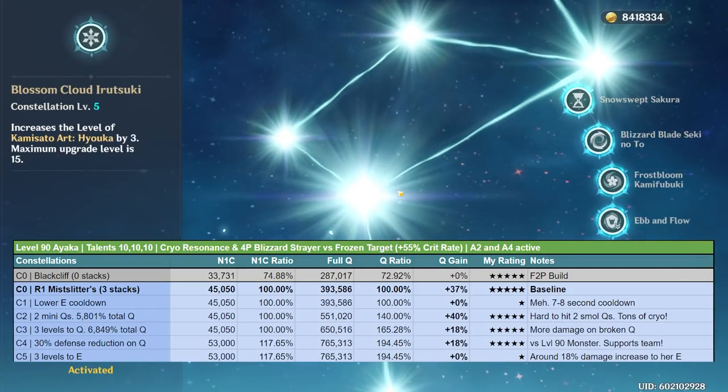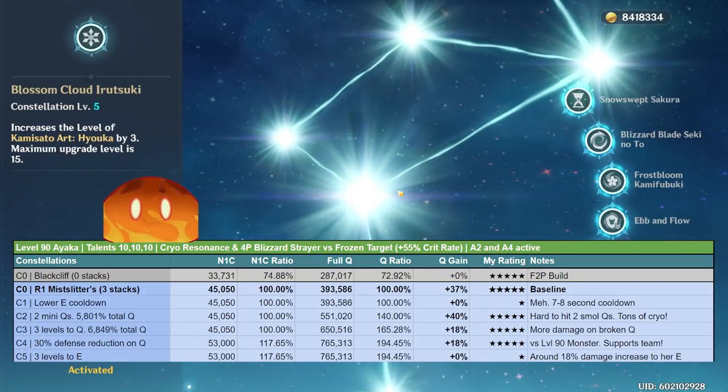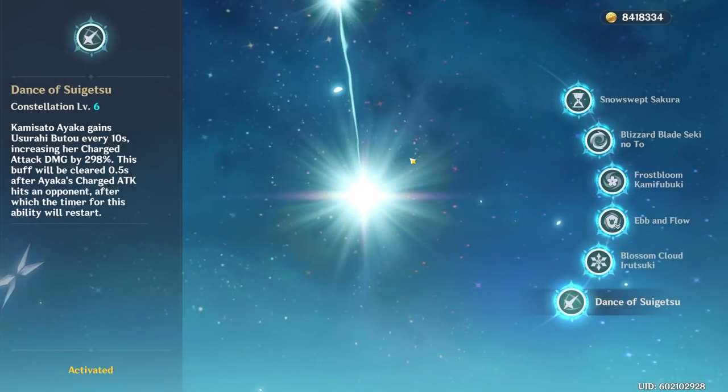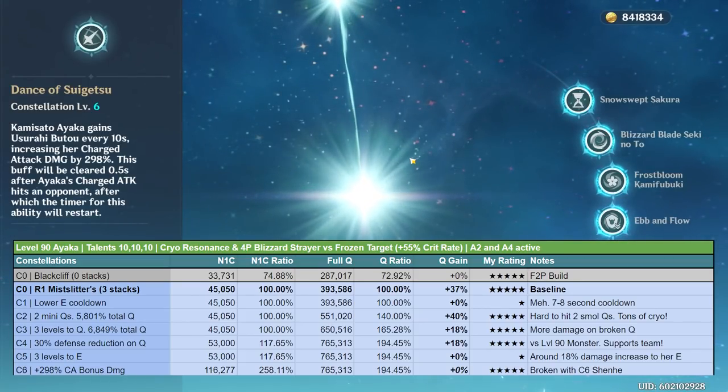Constellation 5 increases her elemental skill talent level by 3, giving about 18% more elemental skill damage. I'm giving this one slime out of five — you don't get this constellation for its own sake, you get it for the sake of constellation 6.